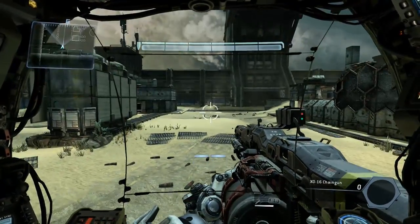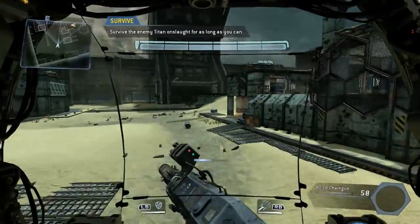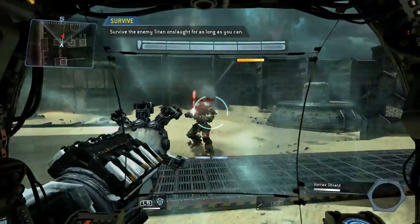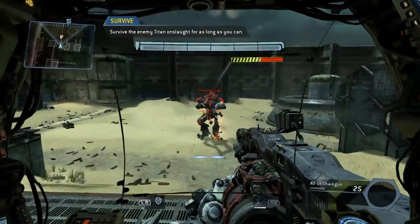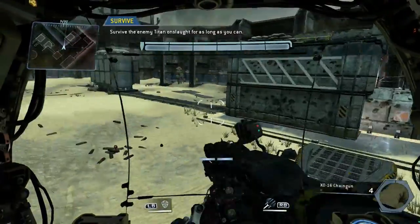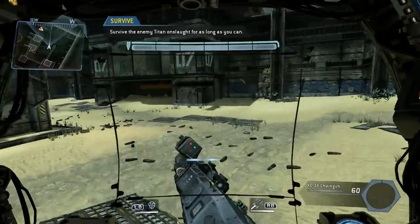Prepare for your final combat test. Try to use all of the skills you have learned. Enemy Titan shields temporarily disabled. Wave survived. Prepare for the next wave. Next wave incoming. Be advised, enemy Titans may now appear with more advanced weapons.